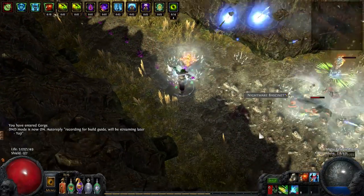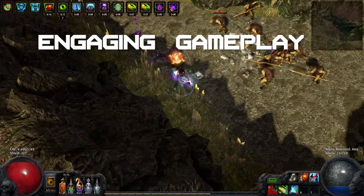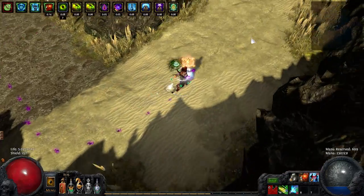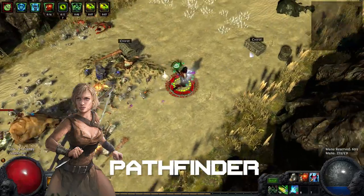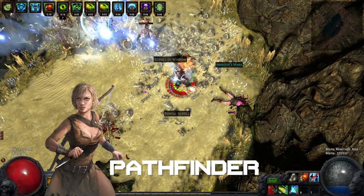Are you bored of always playing the same type of archers? Just fire and forget does not cut it for you anymore? But you still want to be able to clear red maps, the endgame labyrinth and Atziri comfortably? I decided to add a little bit of a twist to my archer build. I chose Pathfinder as the ascendancy class, because with its flask-centric playstyle it adds an additional dimension to the otherwise pretty straightforward bow gameplay.